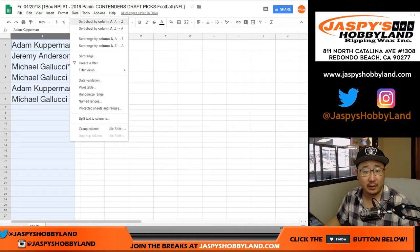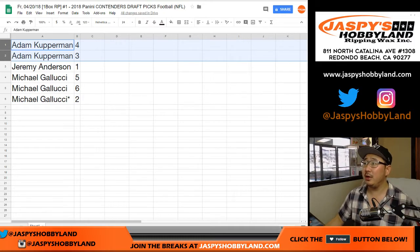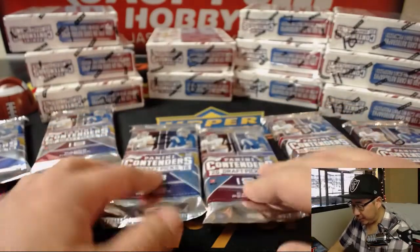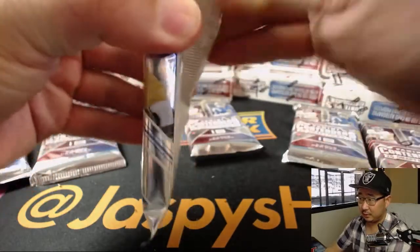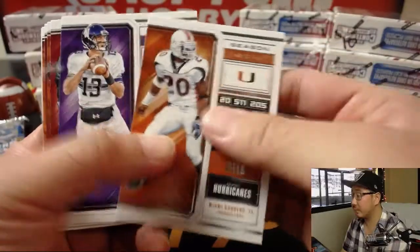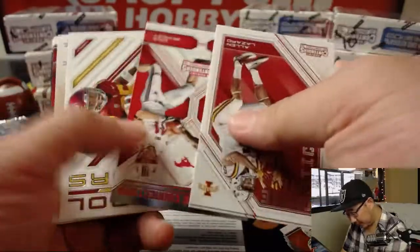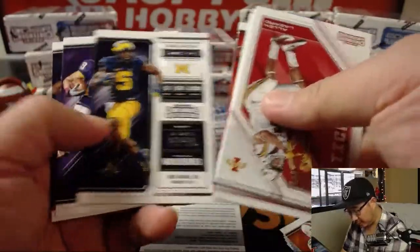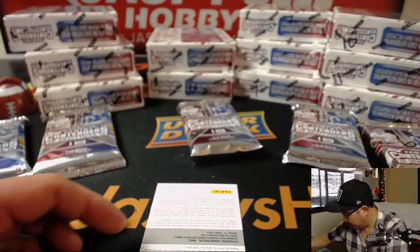We'll do these alphabetically — this just makes it a little bit easier. No trades. So 4 and 3 for you, Adam. Good luck. Packs 4 and 3 — these will be the middle packs. 18 cards per pack. Let's see what we got. And a redemption to lead us off. Let's see if there are any numbered cards here. Nothing there. Let's open this one up quickly — pack 4.